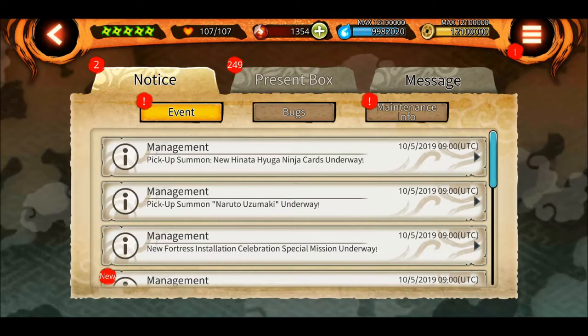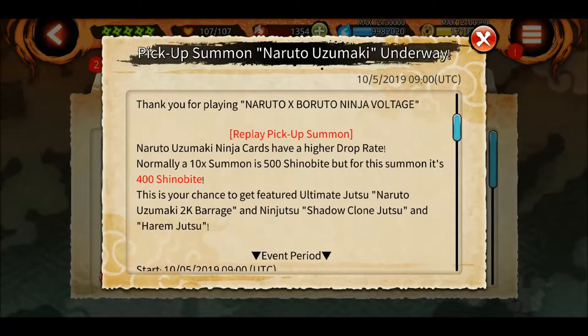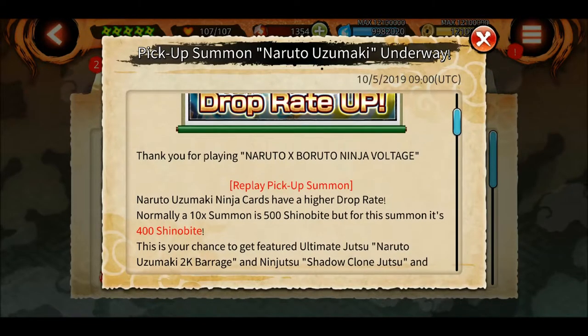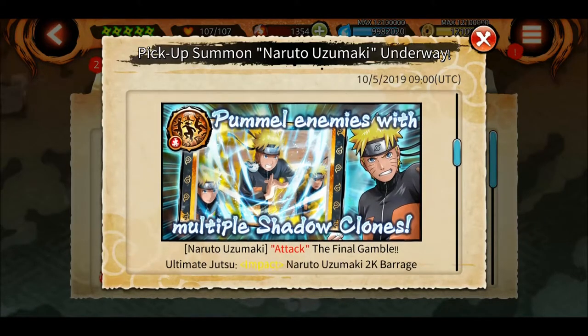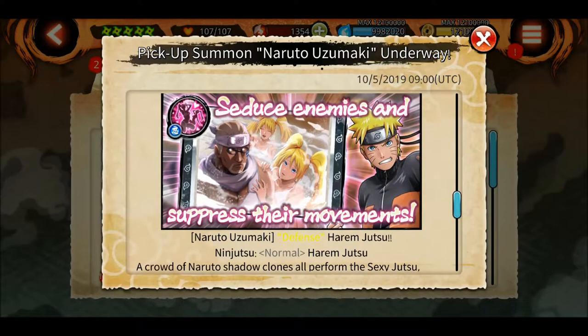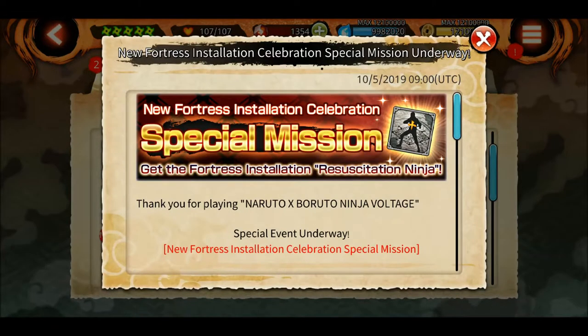The pickup summon for Naruto Uzumaki is also underway. This is a very good kit if you have shinobites to spare and you don't already have his kit - only 400 shinobites. He is really good at defense as well as PvP. The ultimate is really good, the shadow clone jutsu does a lot of damage, and the paralysis jutsu is also good.